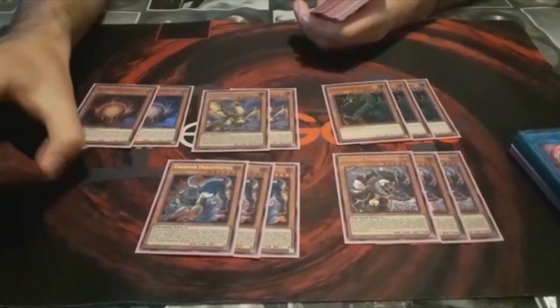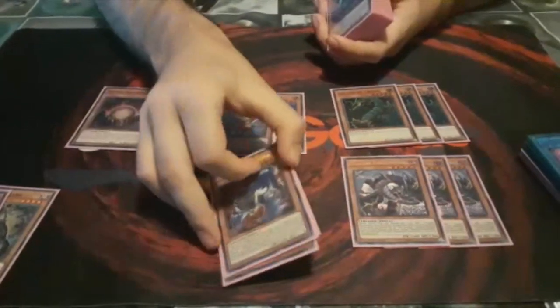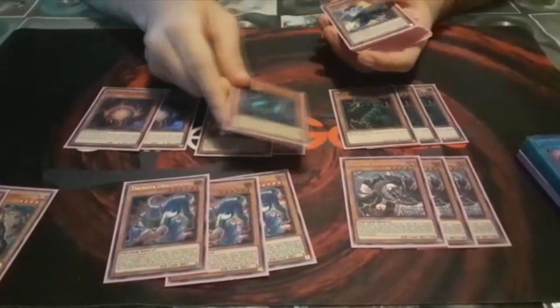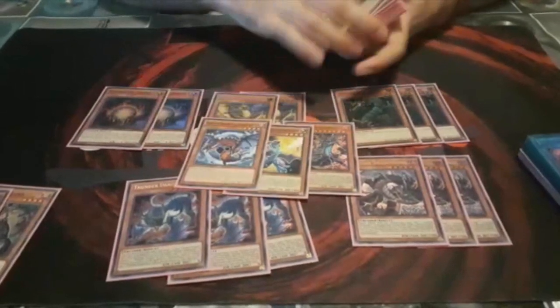The second effect of Roar is very important to have a good grind game because you can recover the Fusion spell and put all the Thunder monsters back. Also, I am playing the one Dragon Duo, which is now searchable by the Chaos Space, and the 2 Little Dragons.